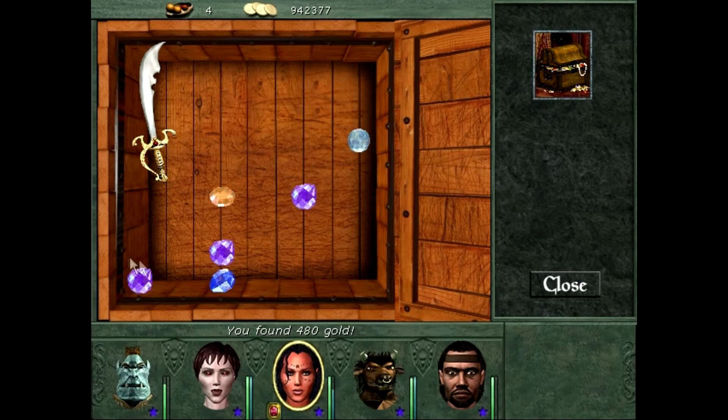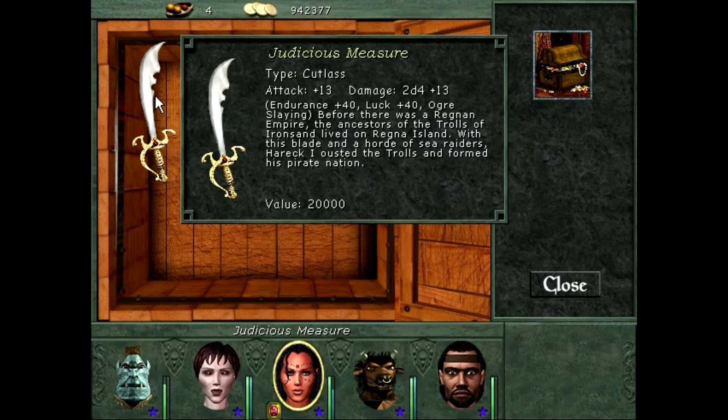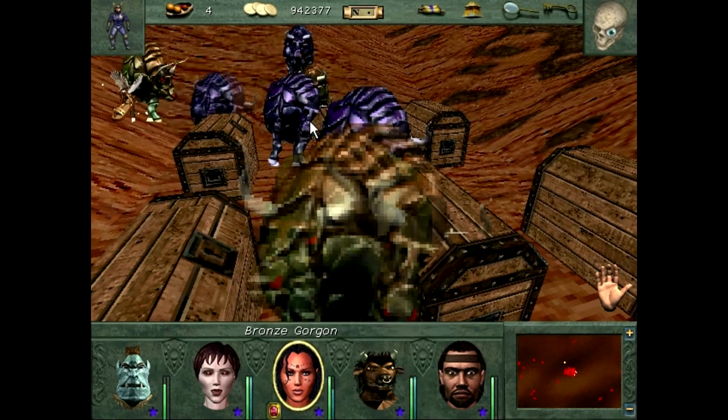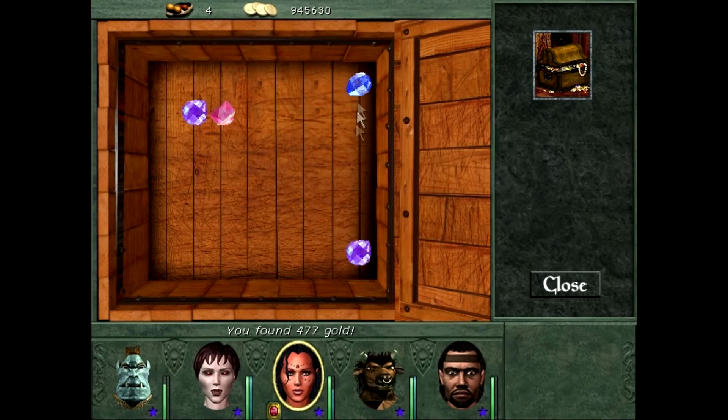Oh, that looks fancy. I'm probably going to keep it if not use it. I wonder what that is. Judicious measure. Ogre slaying — I'm done slaying ogres, thank you. It does look pretty good though. One more chest. I'm not going to bother killing these things — it's going to take way too long. If I can't use Meteor Shower to speed this up, I'm just not going to do it.